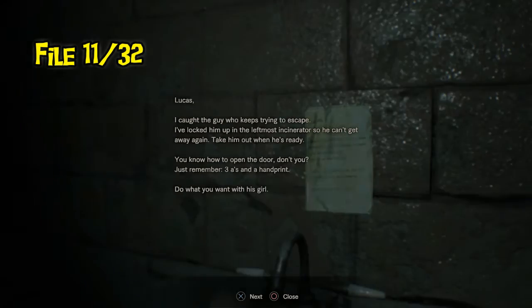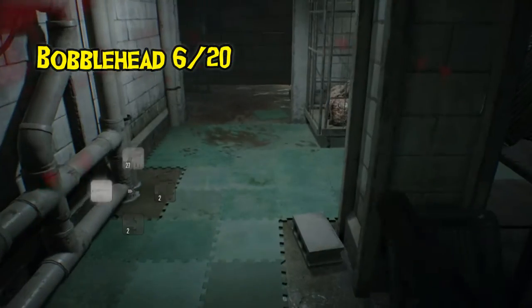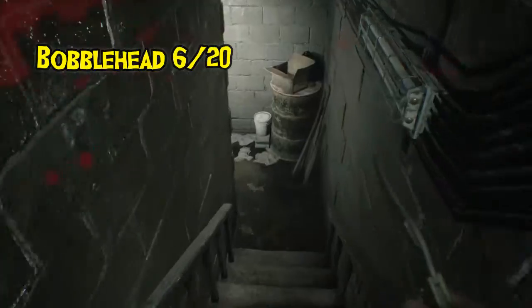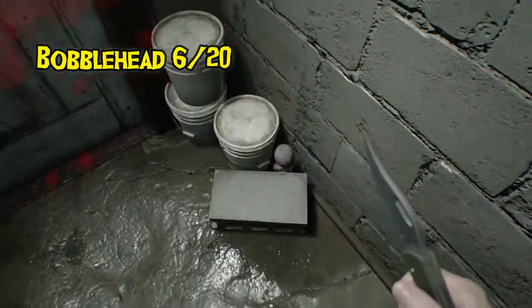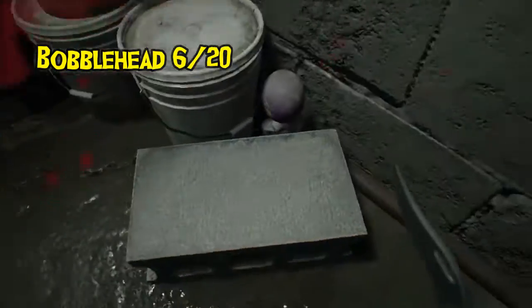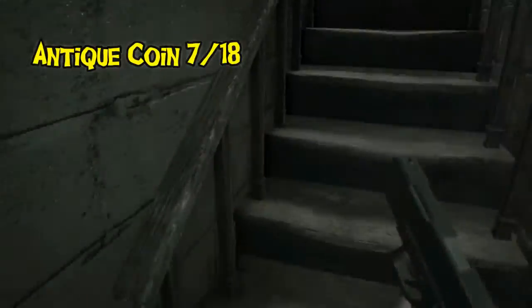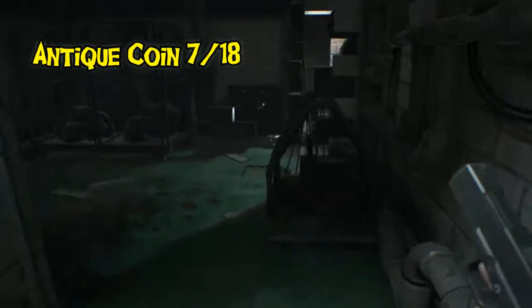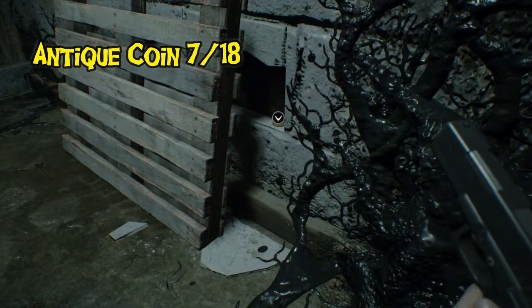That was a neat puzzle that stumped me for a couple minutes. Bobblehead six is down here in the basement in the far back room — you go down the stairs to the locked snake door that leads to the area where you fight Jack with his scissor chainsaw. And there's also a coin hidden behind a pallet in the room you came from to get down here — a very well hidden one.